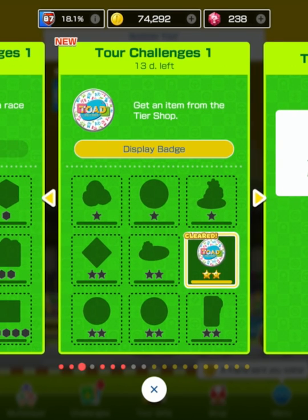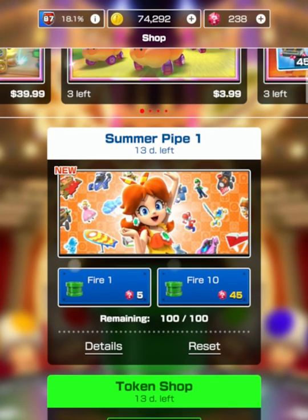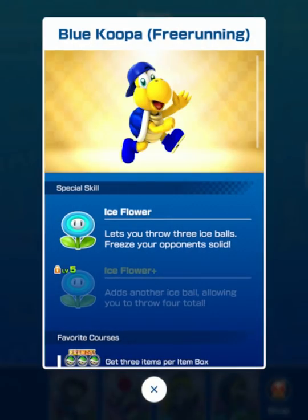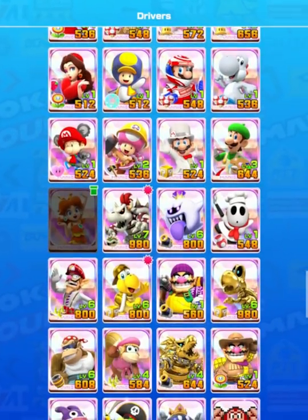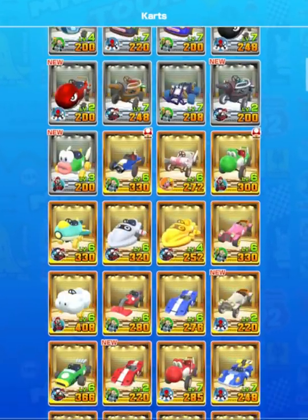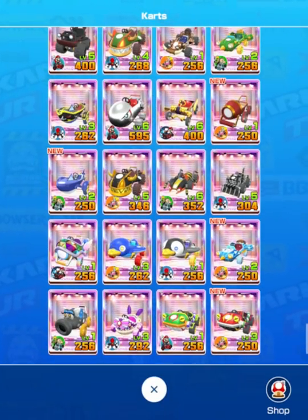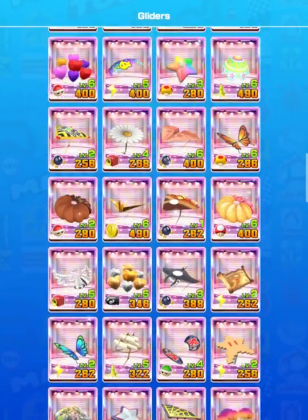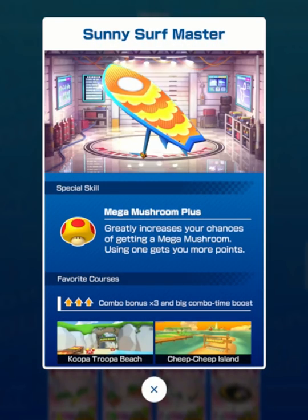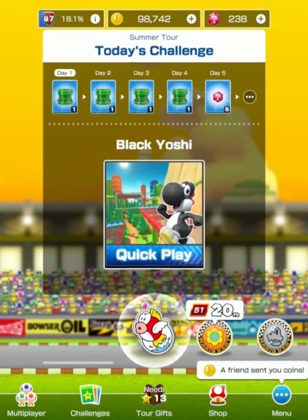Let me catch up on buying stuff in the shop. We got a new Daisy here — if we look at our drivers, she should be the only one. We have a blue Koopa, a free running Koopa too, but there's a new Daisy with triple bananas. I like triple bananas, that's good. Cart-wise, what's new this week? We have the Sunny Surf Sailor in the pipe right now. Glider-wise, we got the Polka Dot Manta glider and a Sunny Surf Master in the pipe. I'll get all that, be right back.